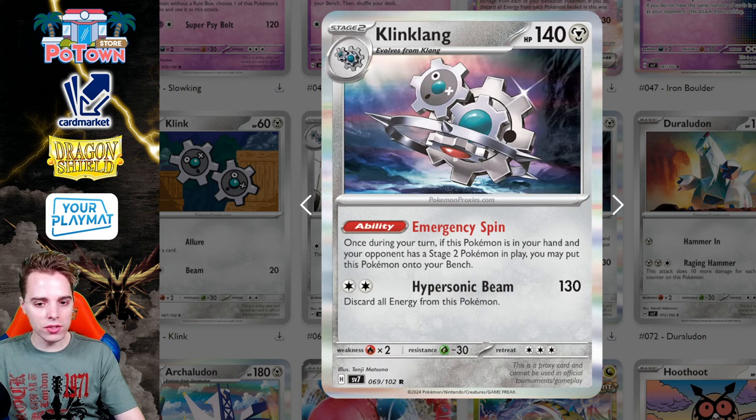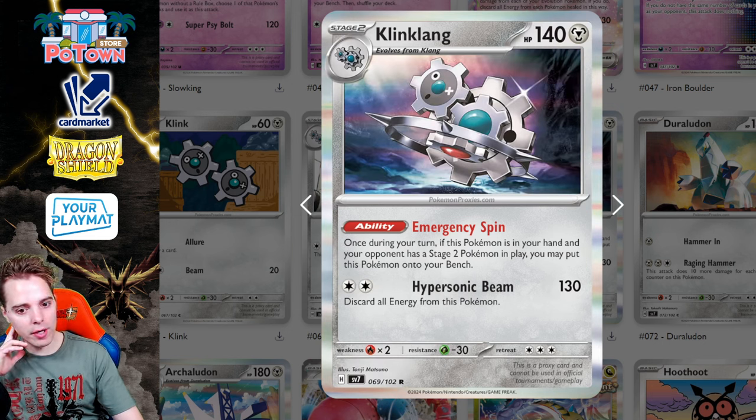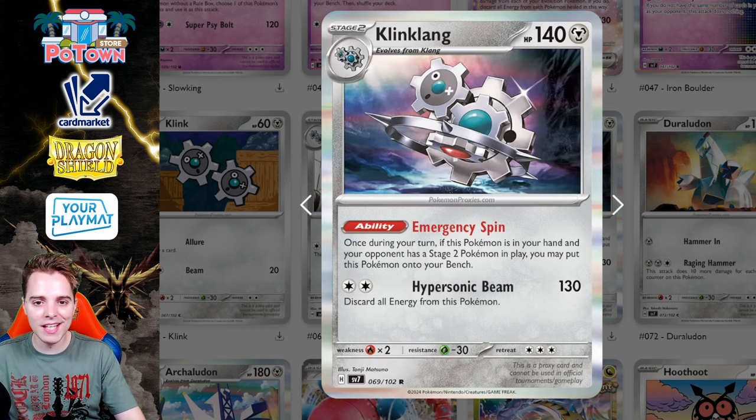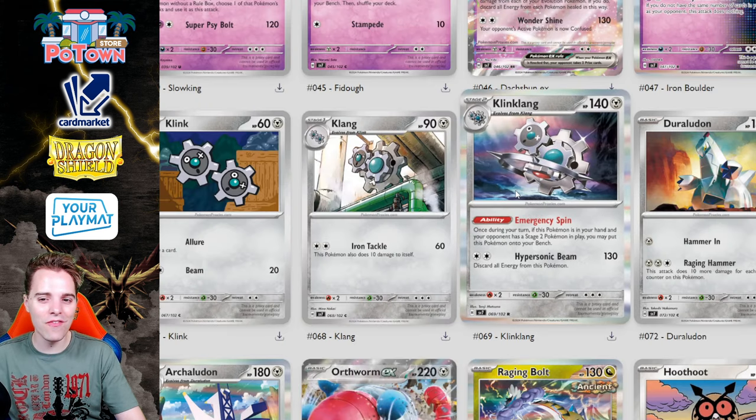There's Klinklang, which has Emergency Spin — once during your turn, if this Pokémon is in your hand and your opponent has a Stage 2 Pokémon in play, you may put it onto your bench. Almost every top deck has Stage 2 Pokémon — Chien-Pao, Baxcalibur, Gardevoir, Charizard, Dragapult. It's a cool tech: see Baxcalibur, drop Klinklang, give it a Double Turbo Energy, and slap 110 times two to one-shot Chien-Pao. Funky Klinklang indeed.